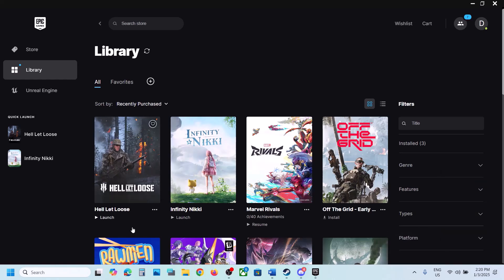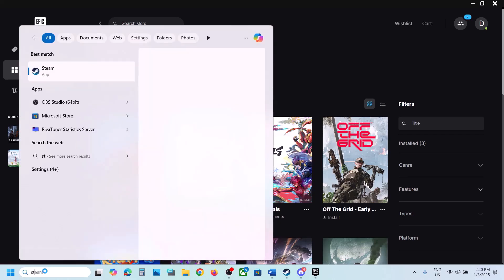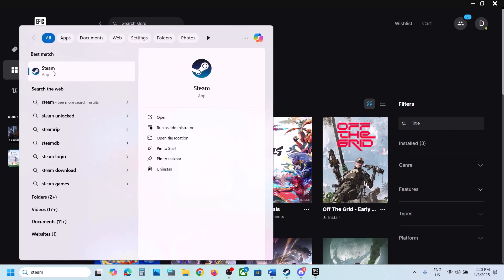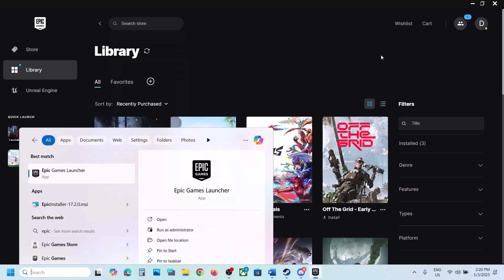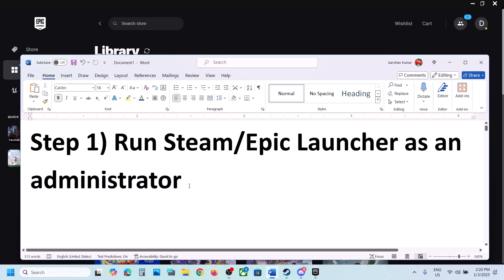Once it is closed, if you have the game on Steam, type in Steam in the Windows search box, right-click on Steam, and then click on Run as administrator. Make sure that you run Steam as an administrator. Similarly, if you have the game on Epic Games launcher, right-click on Epic Games launcher and click on Run as administrator, and then launch the game.